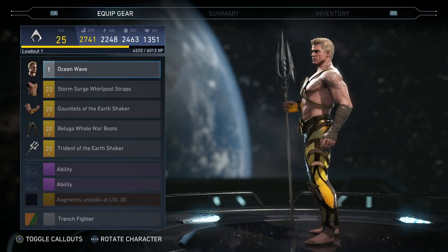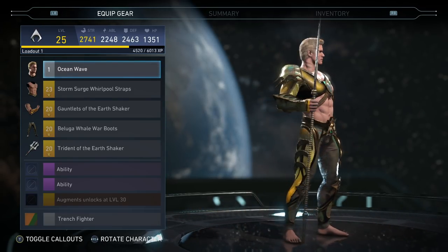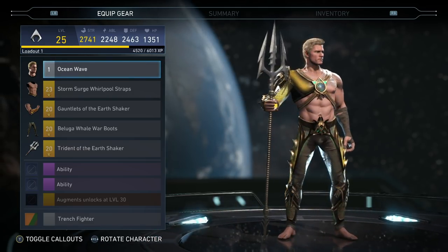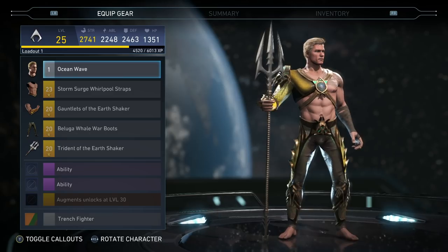Rocking the Trench Fighter shader on there. No head piece that I really liked that was new. But yeah, this is Aquaman's new stuff. Love the pants, love the arms, love the armor on there — even love that little marble swirl thing he's got going on. This is some really good looking pieces. I definitely like Aquaman's new stuff.